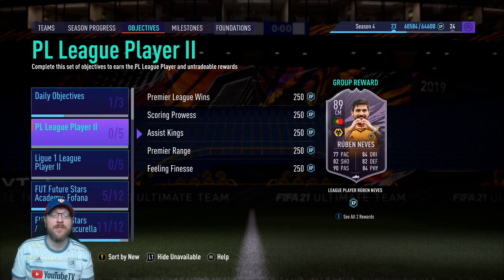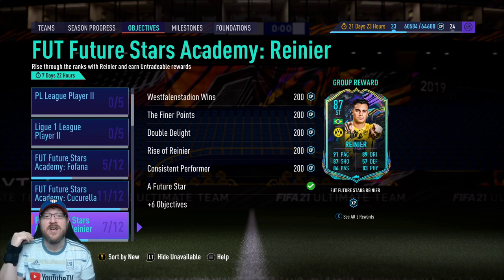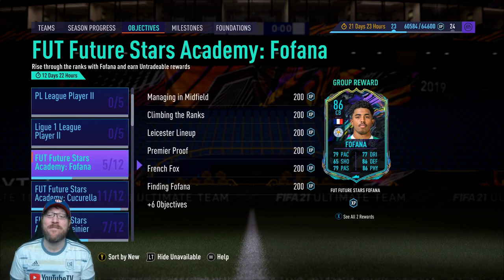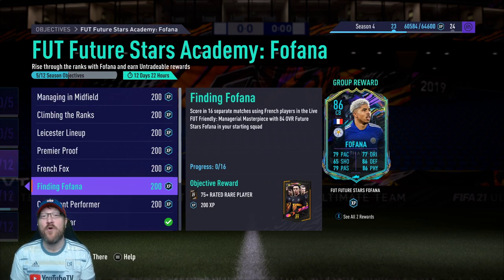We can also combine this slightly with some of these other challenges. So if you want to do Rainier, that's going to be something epic because you can put Rainier on the bench. And this is going to be perfect because now we can combine this with Fofana — I've been waiting for something like this. I've got so much left to do on Fofana.